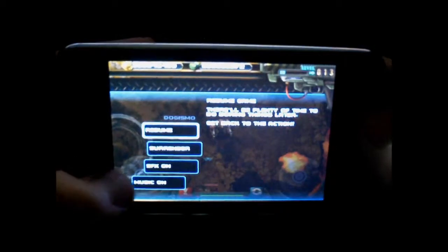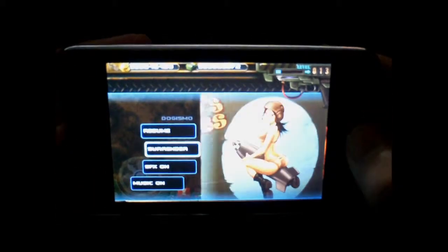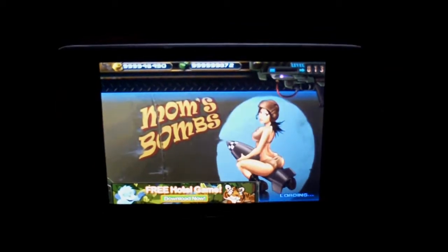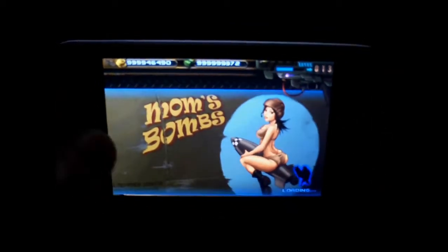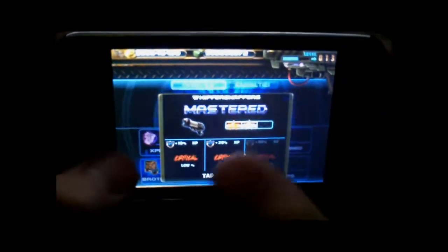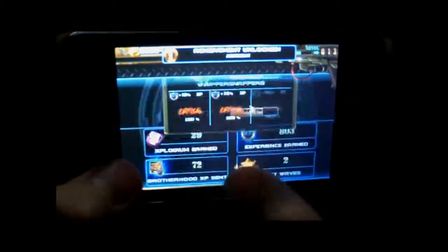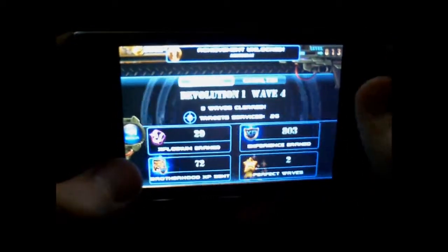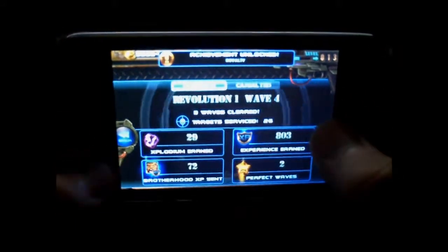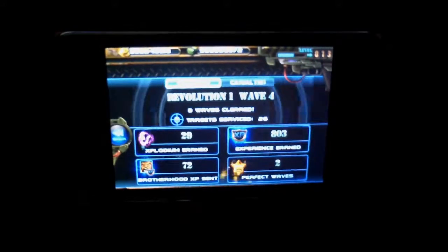Gun Bros is really fun. When you want to quit, you just click surrender and that leaves the game. After the wave, it shows you stats: as you use a weapon more, you gain more weapon mastery. You get Explodium Experience, Brotherhood XP, and Perfect Waves — it just shows you your stats through the game.